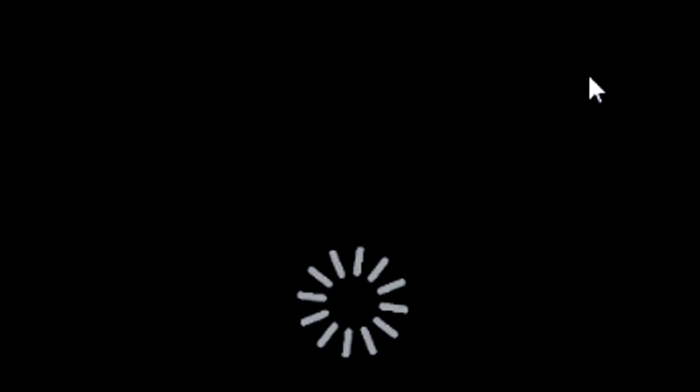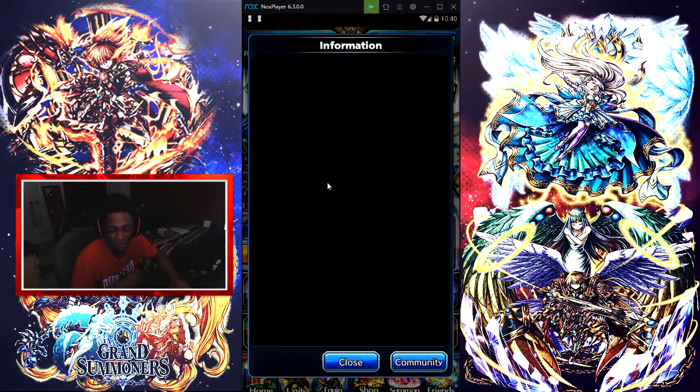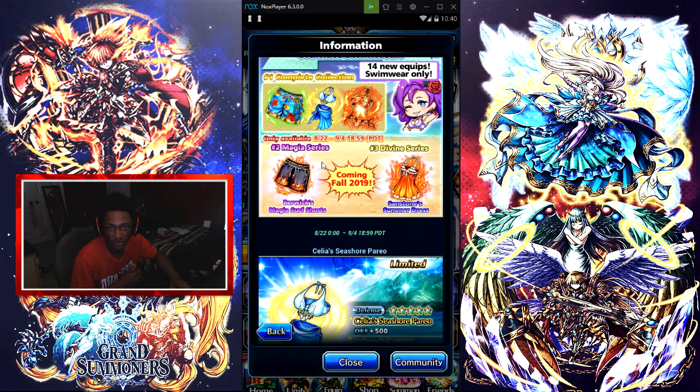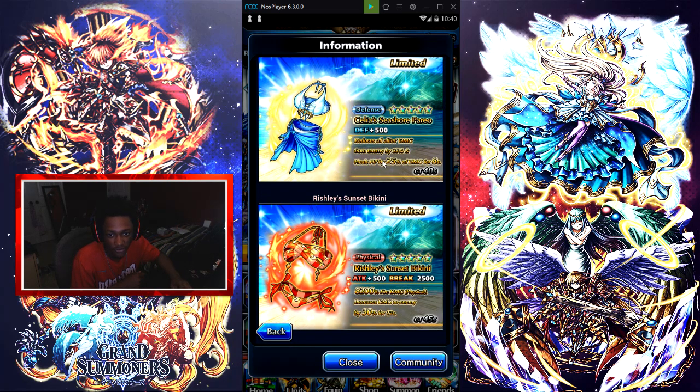Oh my god, look it's the homie box! Alright, we're just gonna go over the summer collection right here. This is season one — 14 new equips, swimwear only. Coming this fall, the Magic Series: we got Bird Wigs, Sandstone Summer Dress, Bird Wigs Shorts — looking kind of fire, I'm not gonna lie. So right here, Celia's Seashore.